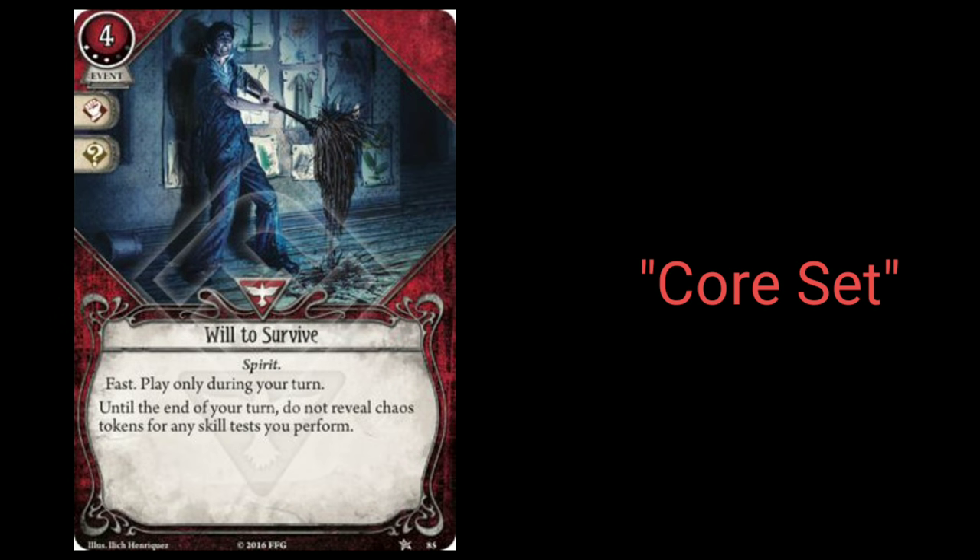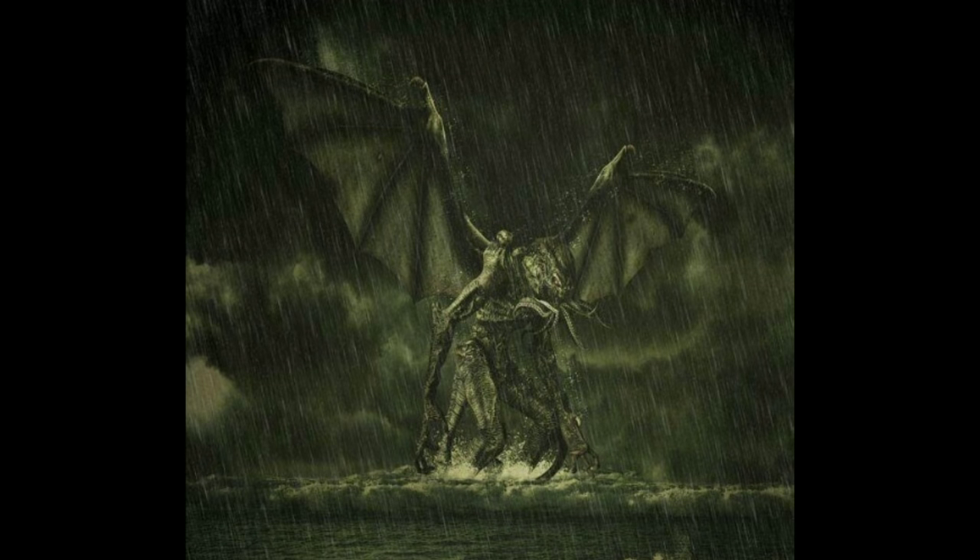Will to Survive — not having to reveal chaos tokens for an entire turn can save you from having to overcommit cards and resources for tests, and can grant you a turn of guaranteed successful skill tests with zero chance of failure. This can equal a lot of saved actions. Most of the best cards in the game are good because they accomplish a lot with very little investment in terms of resources, cards, or actions — most will free up your other actions to get more done in less time. Getting in the right frame of mind to determine the action value of a card when you build your decks will help you narrow down your options and get the best use out of your cards.